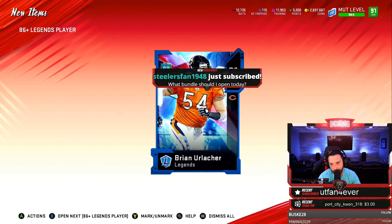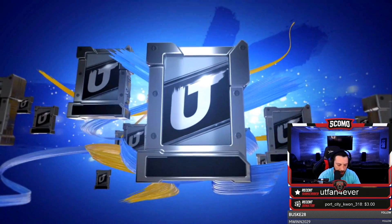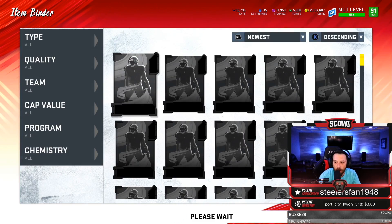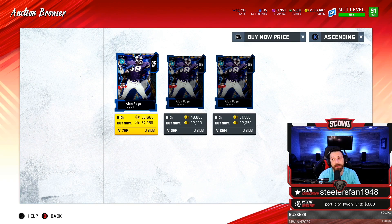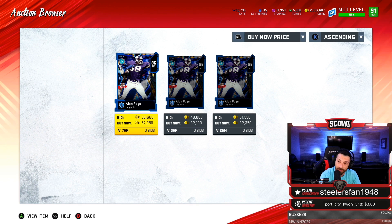91 Urlacher! All right, something saved us. 91 Urlacher, there we go. Come on, we need one more good one — give me another 91 or 92. Then 91, 92, 86 again. We did so well on these before. Both times I've opened up 10 at a time, the first time we made coins, the second time we lost 70,000 coins. Yesterday I lost 50,000 coins.